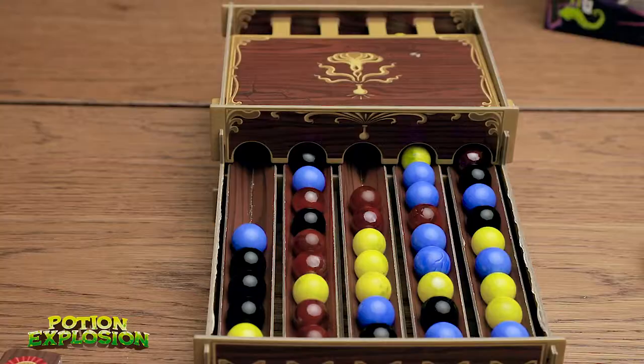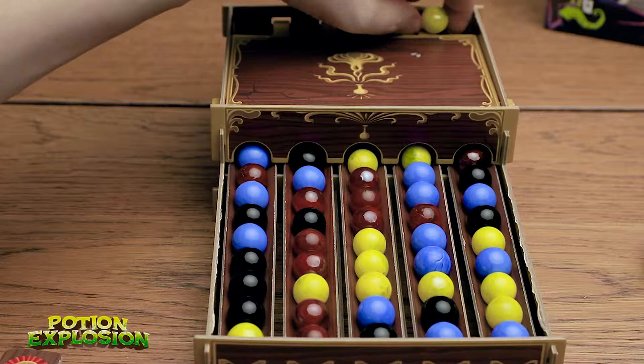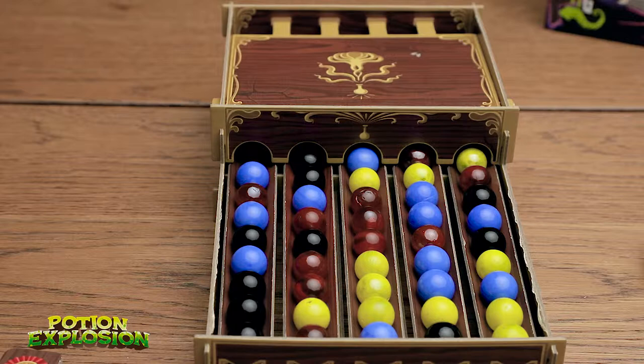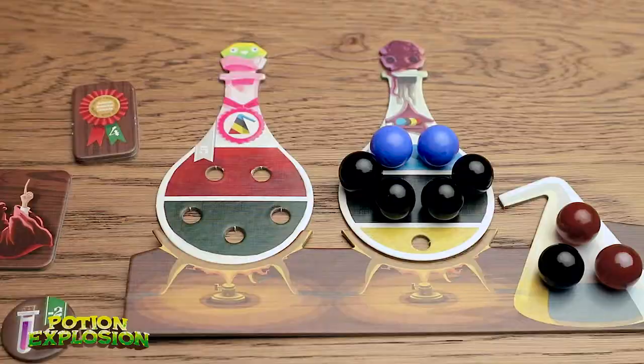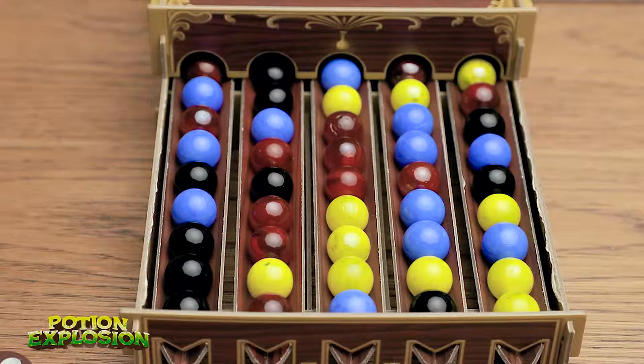We finish this potion, so we take these ingredients and put them back in the dispenser — flip this one over, worth seven points. We get to pick a new potion. I love the solo mode because it goes so fast. We're going to put the marbles back, pick one from the bottom because it's the end of the round, change up the dispenser. That was the end of the third round, so I'm going to put the third token there. I need some red and some more black.